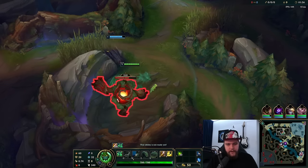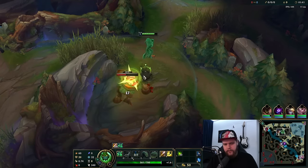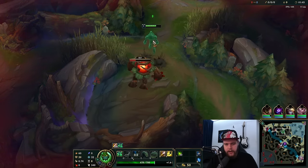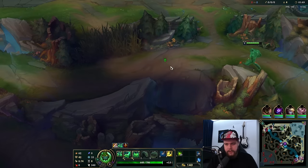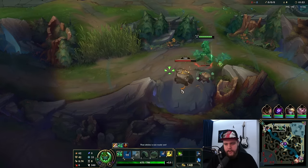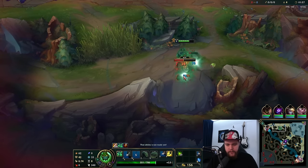Red buff, can you aggro to me please? All you really have to remember for Zack's clear is just pick up your blobs when your W is on cooldown and you'll be fine after that. That's the most important thing — as long as you do that you'll be okay, but you have to make sure you do it because otherwise you lose too much damage. Just spam your W as frequently as possible.